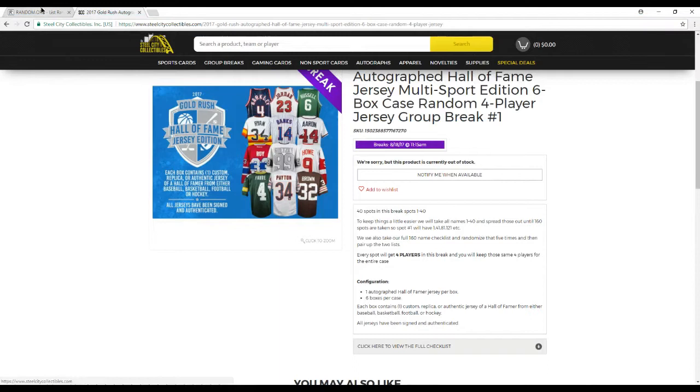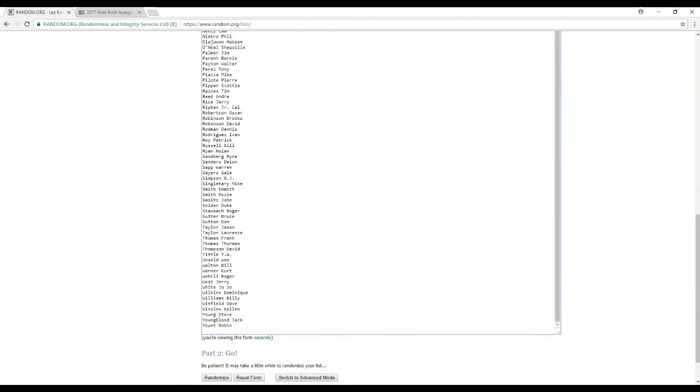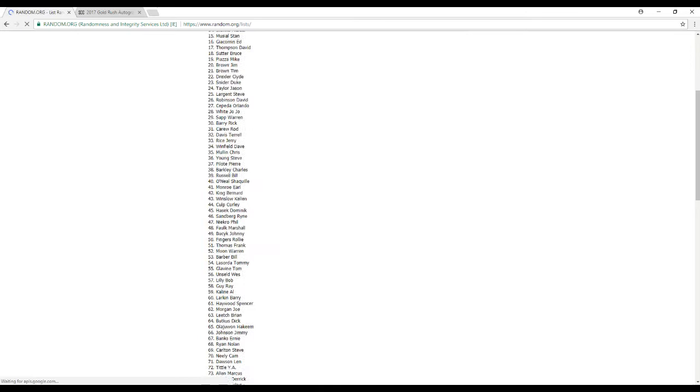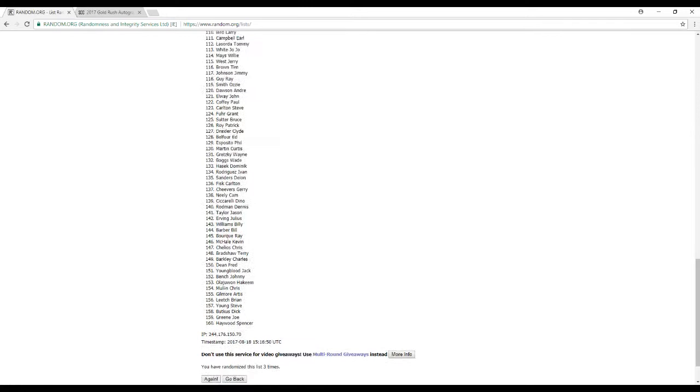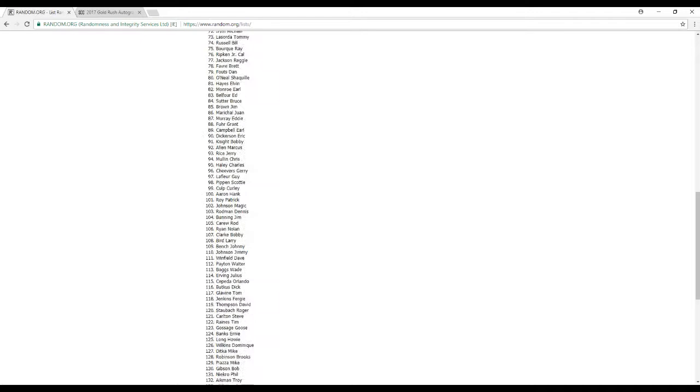Here are all the jerseys — from Hank Aaron all the way down to Robin Yount. I'm going to randomize this five times, so we'll pair it up and I'll let you know who you got. There it is, number one — take it all the way down, some great names in here. Number two. Number three. Number four. And this is the final time. I'll blow it up and make it a little easier for you guys.